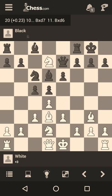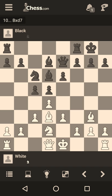Now Bxd7, and the engine showed minus 0.03 for white. Please pause the video and find white's next move. The move is Bxd6 — white swaps a bishop which has moved three times for a black bishop which has moved only once. Queen takes d6. Now find illogical move number three — it is just giving up the pawn center with c5.